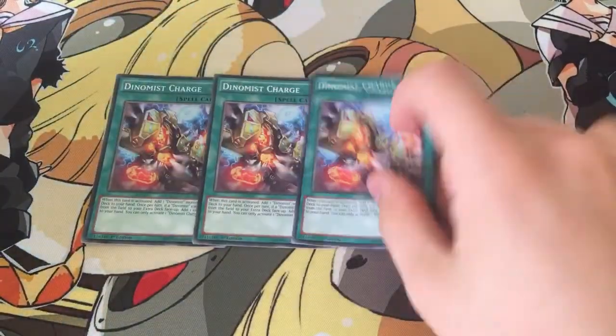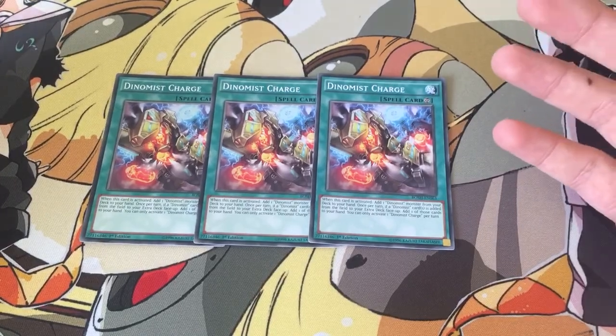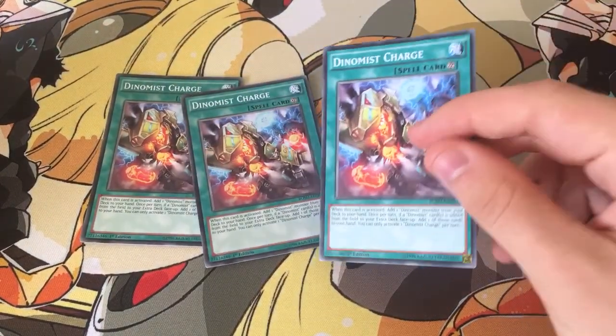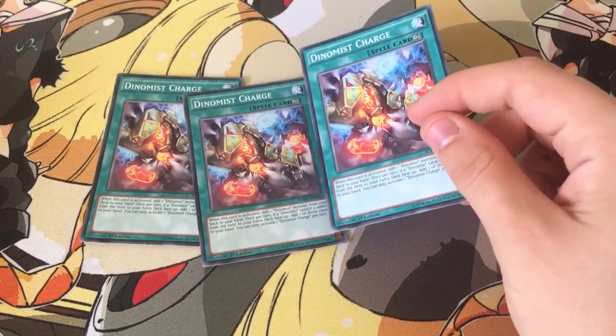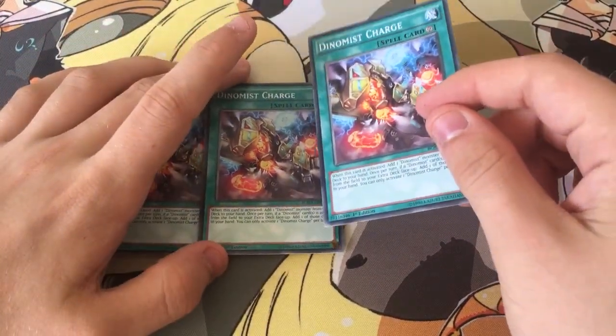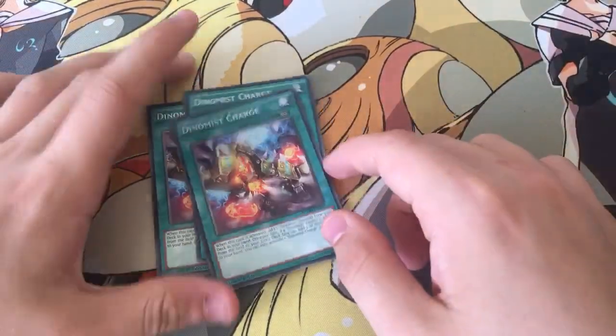That's it for monsters. Now for spells — triple Dynamist Charge, because when activated it adds a Dynamist monster to hand, and if a Dynamist monster would go to your Extra Deck face-up, you can add it back to hand instead. You can only use it once per turn and only activate one per turn, so if you open with 3, you just can't use them all.